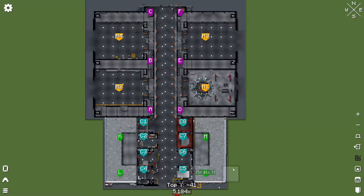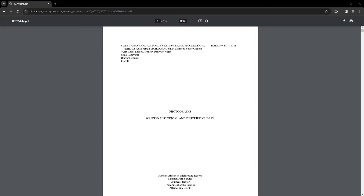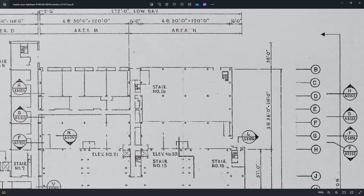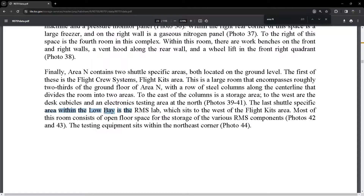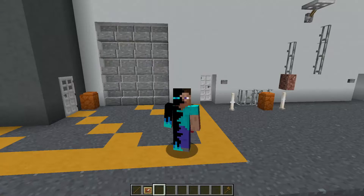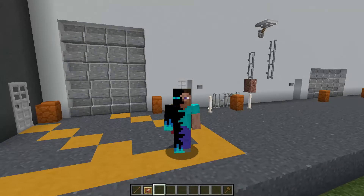So inside area N we know there is the RMS lab, it's room 4, and it's on the ground level — but we don't know which room is which. Back on the Library of Congress I found a 115-page write-up of that survey. It talks about area N containing two main areas on the ground level: the first is the flight crew system, a large room encompassing roughly two-thirds of the ground floor with a row of steel columns along the centre line. The other area is the RMS lab, which is to the west. On this schematic north is to the left so west is downward, meaning this here is the RMS lab. So we've got pictures of the lab, we've got the schematic, we've got the dimensions — let's build it.